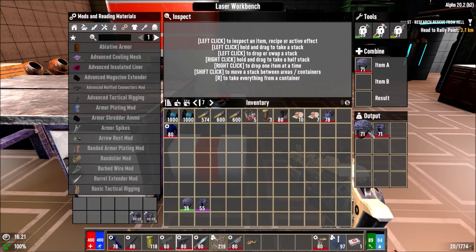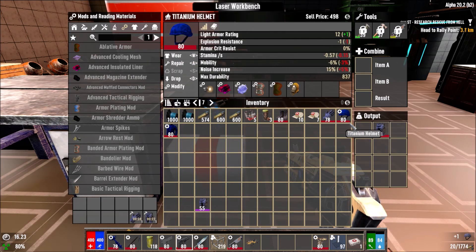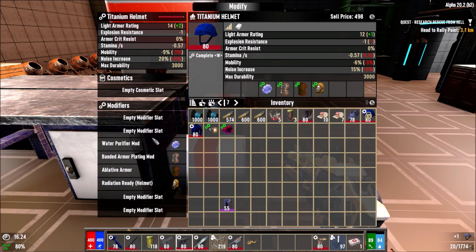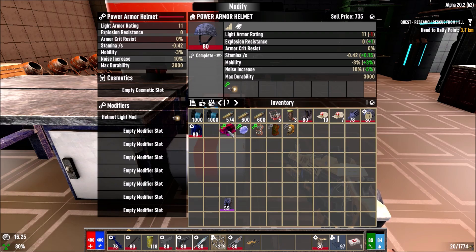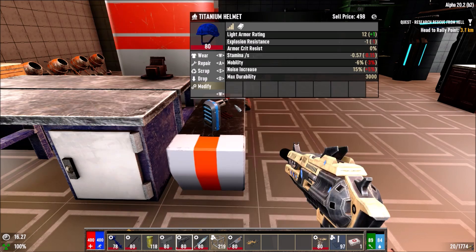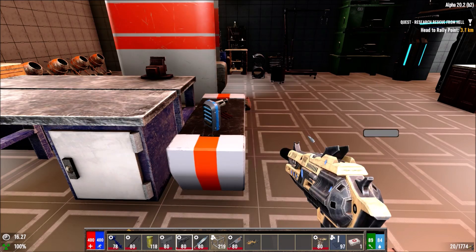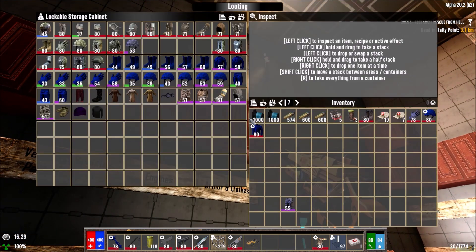The rest should be done as well — let's go grab it. Arm it, arm it, arm it, then modify. Put these back on, wear this one, modify again to put these back on. All the titanium armor we can put away because we're not going to use them. We just wait for the other power armor pieces to finish. The boots are done as well.